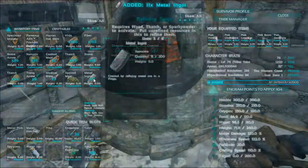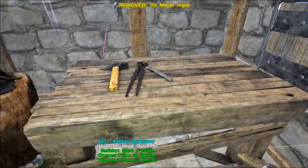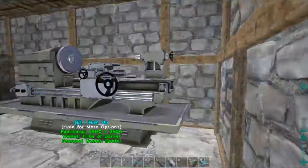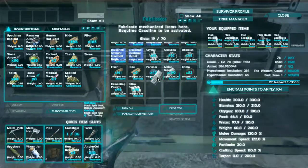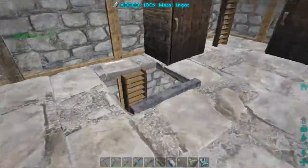We have 11 metal. Where is all of our metal at? I bet we got some up here in the fabricator. Yep, we'll go ahead and grab the whole stack. We're going to have to go do a metal run after this.